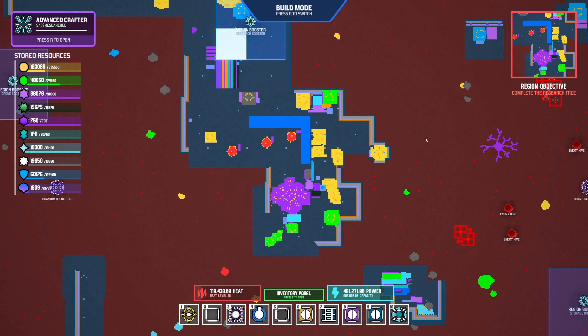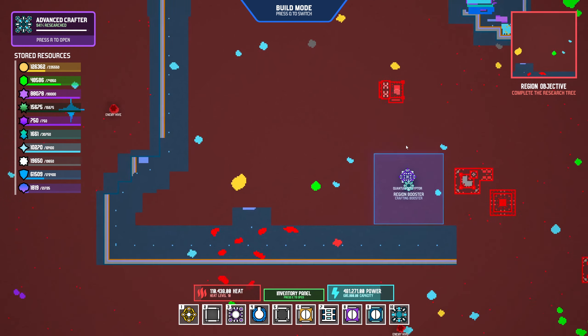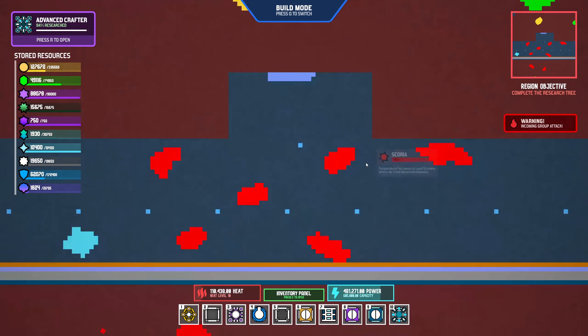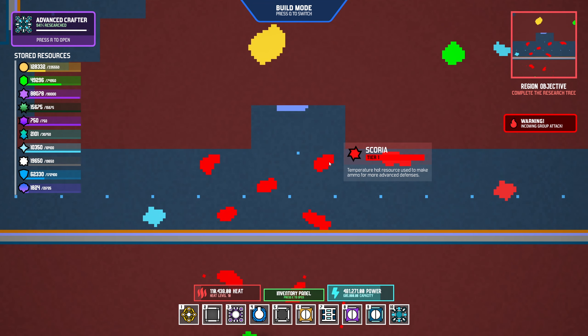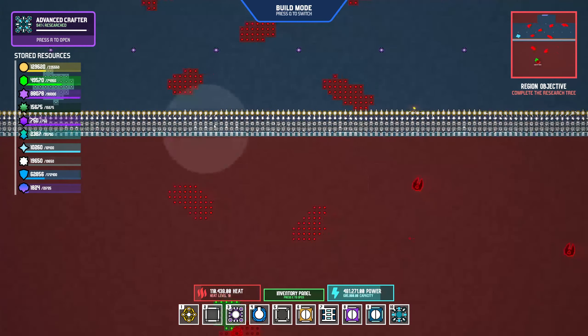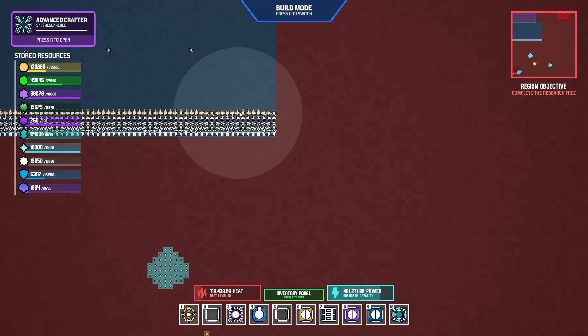Hey guys, it's Height here and we're back with a brand new episode of Vectorio. In the last episode we came down here and started cleaning out that massive base with the scoria, and now that we have it I've gone ahead and set up a wall here as a defense.